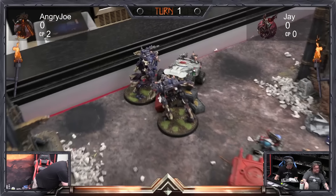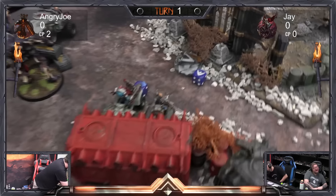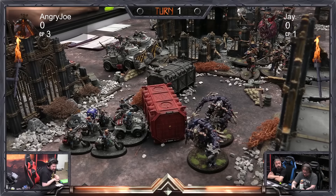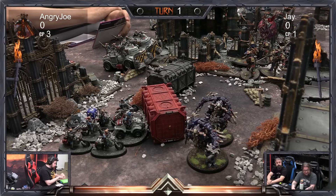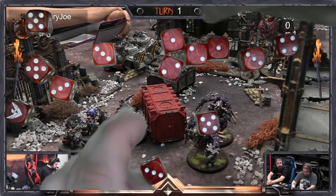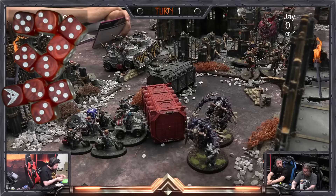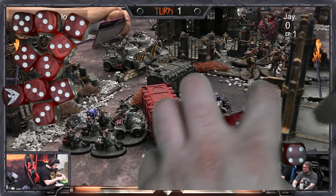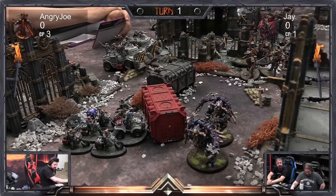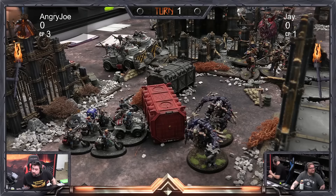At the end of turn one the Penitent Engines moved up and used their flamers to really burn the hell out of those Jackals. The flamers are wounding on threes — twin-linked so we're re-rolling misses. That gives us eleven wounds total on the Jackals. The armor piercing on a flamer is zero, so eleven wounds — burn and fire!